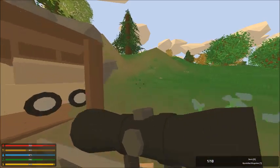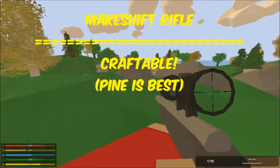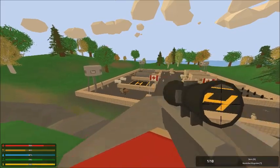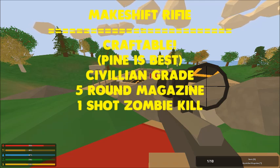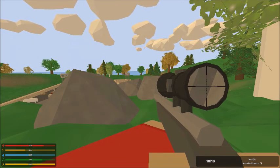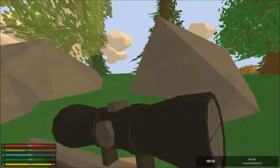Last but not least in our rifle section is the Makeshift Rifle, one of the new weapons that you can actually craft from trees and metal. There are three types: birch, maple, and pine, and pine is the best version. It technically takes civilian ammo but is craftable. It has a five round magazine and is a one shot zombie kill in the head. It has barrel and sight attachments — you can make a makeshift muffler which acts as a suppressor, and a makeshift scope. You can also put regular scopes on this gun.